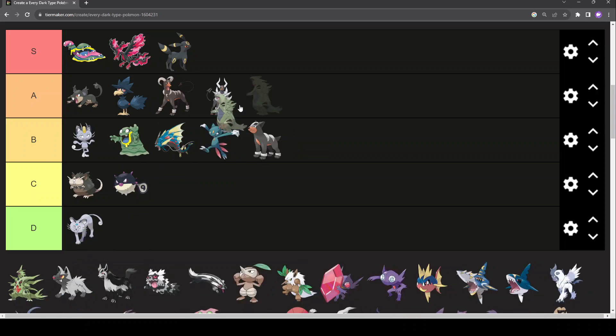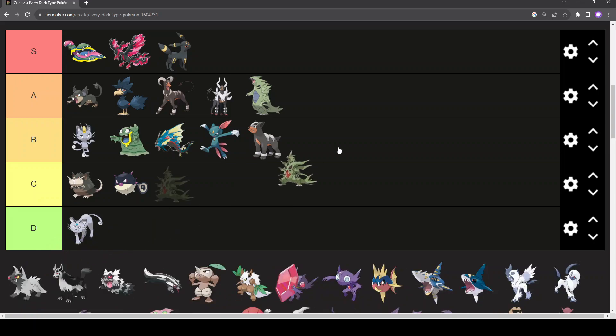Tyranitar is definitely up there. The more you think about it, the more brilliant it is. You can see Pupitar in the chest design — that's good as hell — and then it turns into Godzilla. The tail is a bit weird, but the rest of it is awesome. Mega Tyranitar is also A-tier, but I'd say less so, because the amount of spikes is a bit overkill. Other than that, it's a good Pokémon.